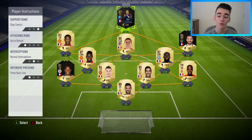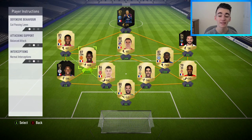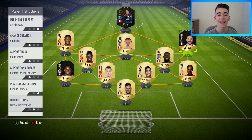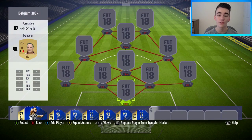For player instructions: Mbappe — stay central, get behind, press the back line. Griezmann — stay forward, get into the box for crosses, free roam. Pogba — cut passing lanes, balanced attack. Martial — stay forward, cut inside, get behind, get into the box for crosses. Bakayoko — pass and move, stay back while attacking. Alessandrini — stay forward, get into the box for crosses. Both fullbacks on balanced attack.